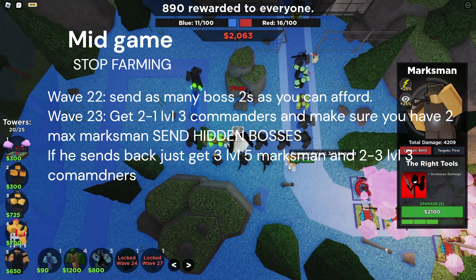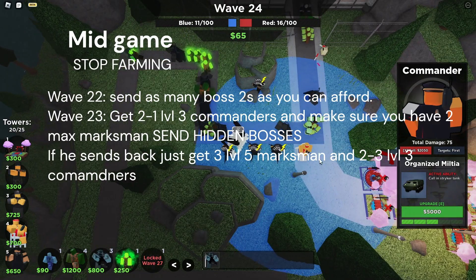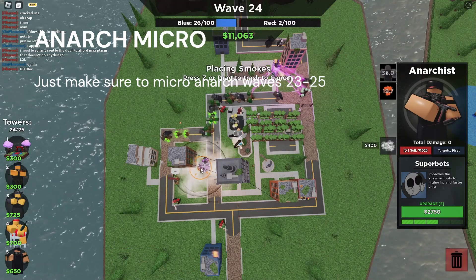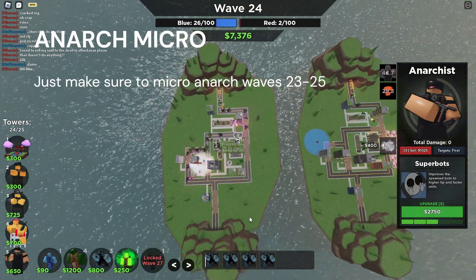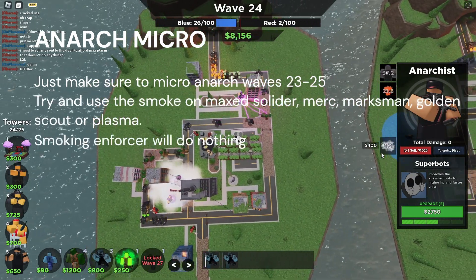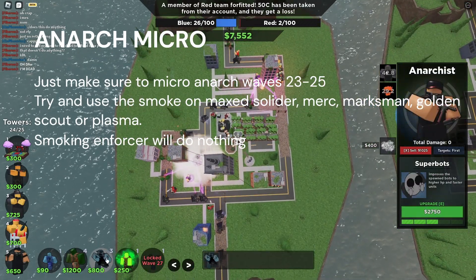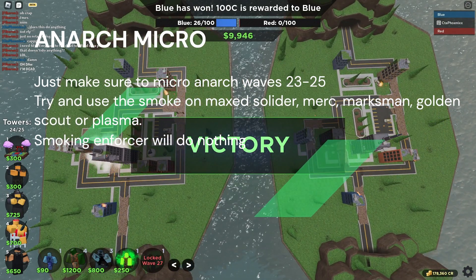If they send back on wave 24, get another level five Marksman and another level three Commander — you should be fine. After that, keep farming with Anarchist micro. While sending your Hidden Boss rush on waves 23 to 24, micro the smoke on Anarchist so the most important DPS towers can't do their full potential DPS. The towers you're mostly looking for are maxed Mercenary, Soldier, Commando, Golden Scout, or Plasmas. Keep in mind smoking Enforcer does nothing as it doesn't affect it. To micro properly: upgrade an Anarchist to level three, place its smoke down, immediately sell it, replace it, and upgrade back to level three. If done right, the global cooldown should run out before the smoke disappears — simply repeat and they should die.